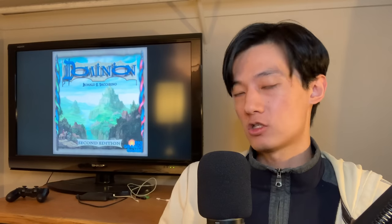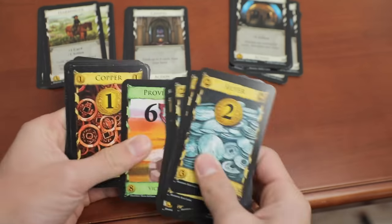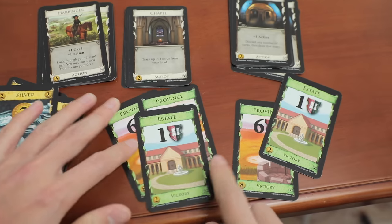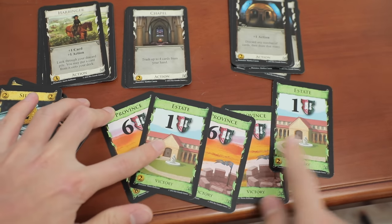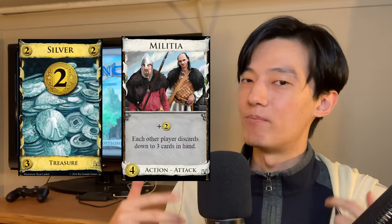Dominion is literally just: draw 5 cards, play some random actions, throw money at stuff, draw 5 cards again! Players are probably not going to buy point cards initially because they literally don't do anything until the game's over and you check your score. So players will want to buy stronger money and more actions initially to eventually buy the best land for your kingdom — provinces.